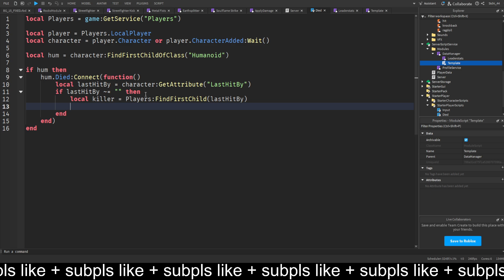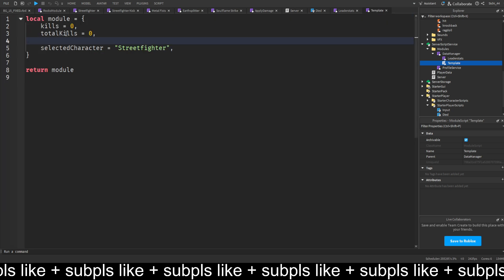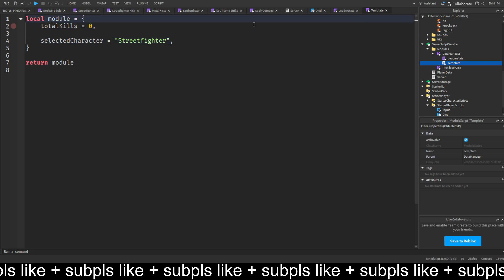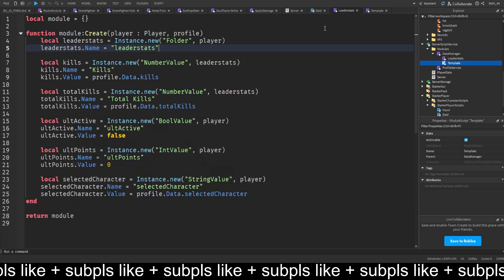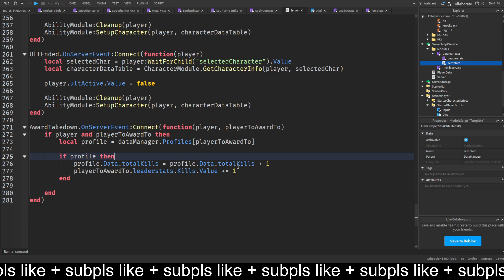If profile exists, we do profile.Data.Kills plus equals one. We also want to do this for the total — paste it again and increment total as well. We don't need to save a temporary leader stats value, so we can delete that from the template and just put a zero here, because only the profile data actually gets saved.